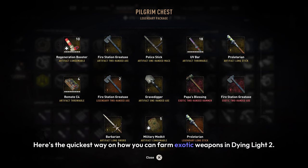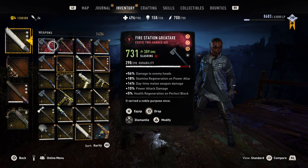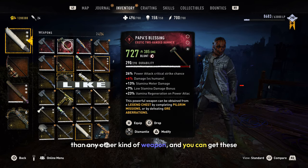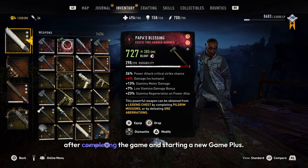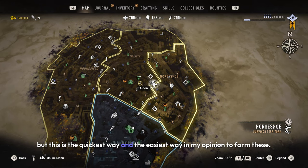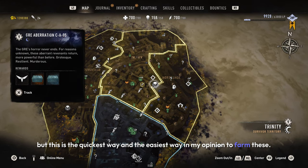Here's the quickest way on how you can farm exotic weapons in Dying Light 2. Exotic weapons are the highest rarity and deal more damage than any other kind of weapon, and you can get these after completing the game and starting a new game plus. Now there are a few ways you can get these, but this is the quickest and easiest way in my opinion to farm these.